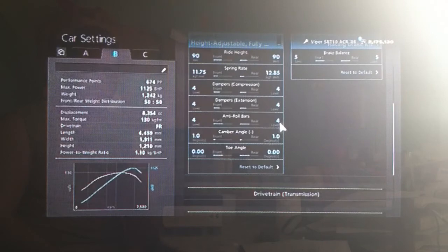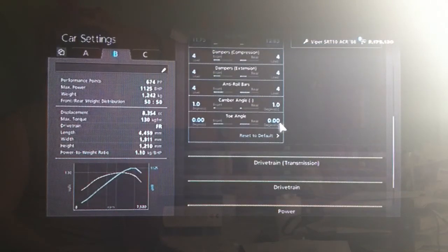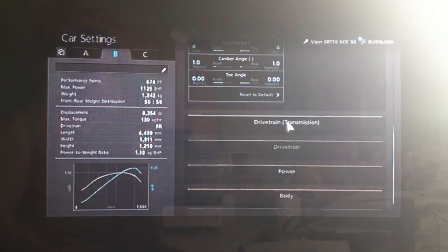Dampers and anti-roll on 4, camber on 1 as usual, and neutral toe so it's not dragging its tyres.